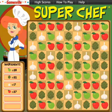Now, it looks like the kind of puzzle game you're used to, but there's a twist. To prove you're the Super Chef, you scour the ingredient table for shapes, for squares or rectangles, where the four corners are all the same kind of ingredient. When you find a square or rectangle,